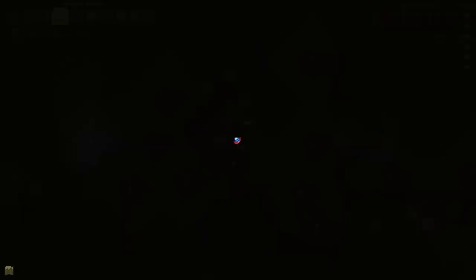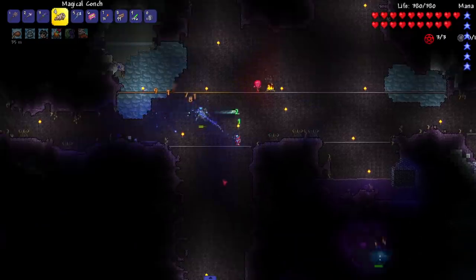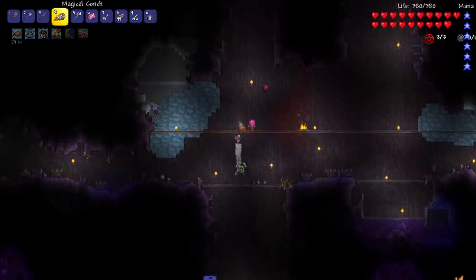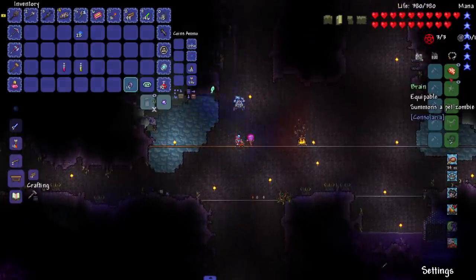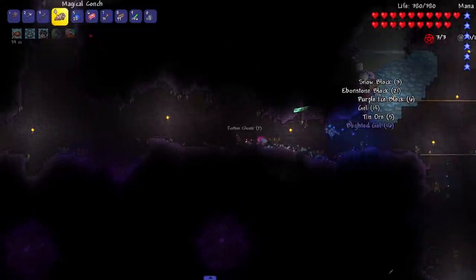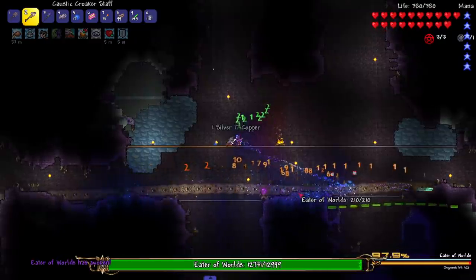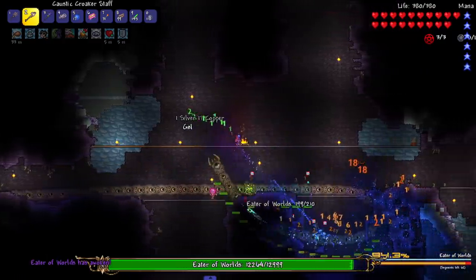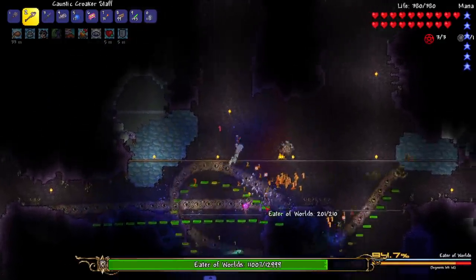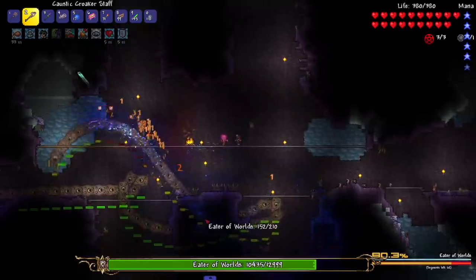We're at my underground Corruption arena — I was gonna fight above ground but underground is easier. Probably rocking mostly Belladonnas. Say hello to my zombie pet from Consolaria — I just had a blood moon and boom, got a zombie pet. He looks cool. Let's get ready — there's the Croaker Staff. I'm targeting the Eater and hopefully my minions are going in. Croaker Staff, do your job — just explode it.